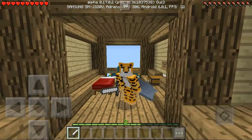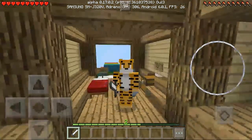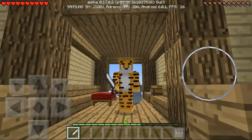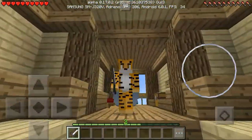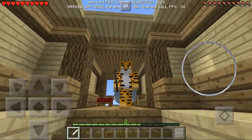Hey, what's up guys? Tagaboss here, and welcome to another Minecraft Pocket Edition video in 0.17.0. Today I will be doing another Elytra map — it is called Elytra Parkour, and it is made by one of my buddies on Twitter named JPlaysPE. Go check him out on Twitter, and his YouTube channel will be in the description below. Without further ado, let's get right into the rules and stuff.